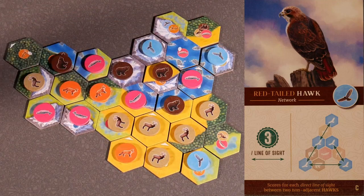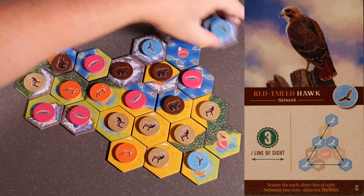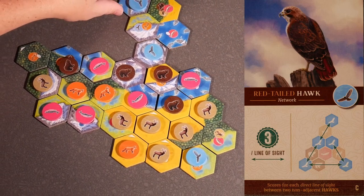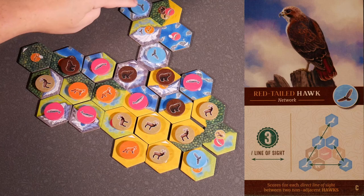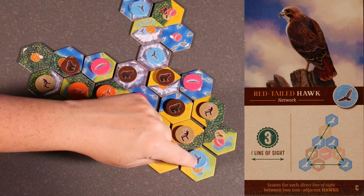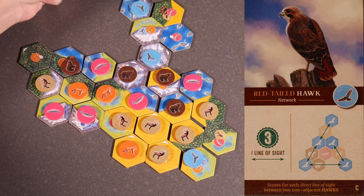This card is a little bit tougher because you're looking for individual lines, and they can't cross over a hawk. So if we had hawks in a straight line with one in between, it would still score 6 points — from this hawk to this one, and this one to this one. We do not score for the line that has a hawk in between.